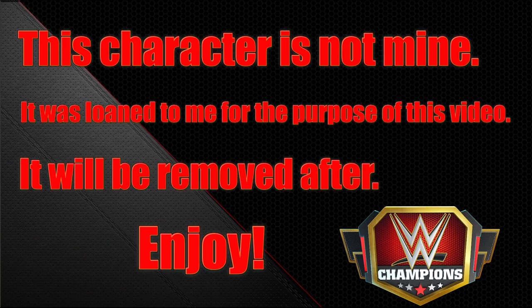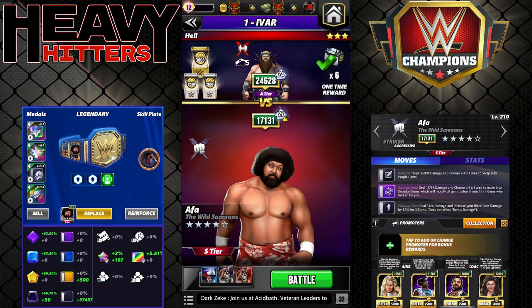Hey everyone, Merix here bringing you another video. This one is going to be on Afa the Wild Samoans. This is my Afa at five-star silver, one hollow star, not max level — he's only 210 — and with the Bobby Lashley's Dominators drip skill plate. He was hitting for about 800k on turn two before putting the skill plate on.